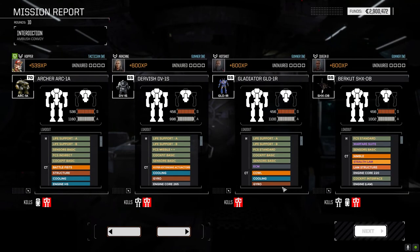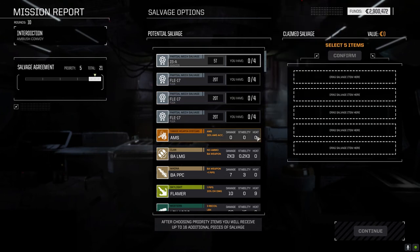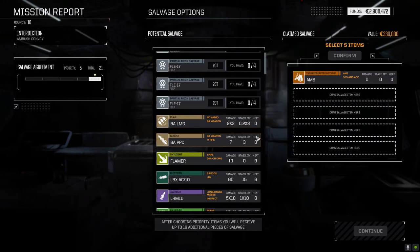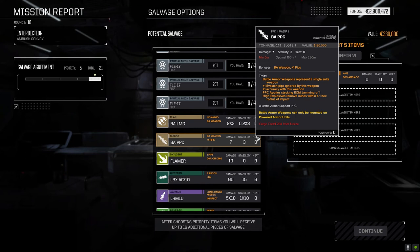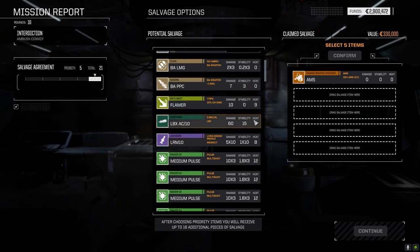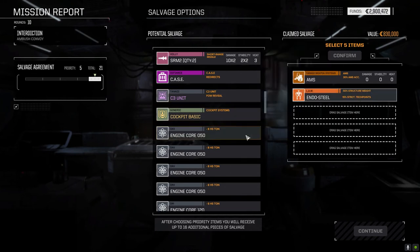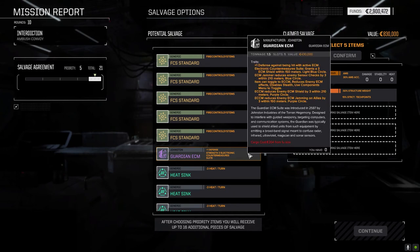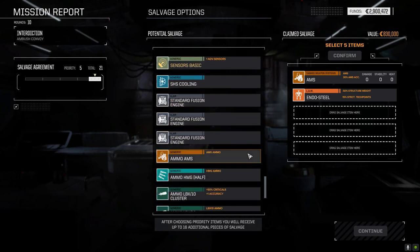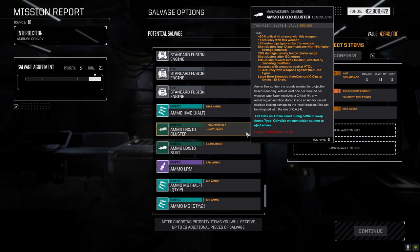Let's see here what we got. I don't want the Flea parts. A 5-ton Amazon — AMS, we need ammo with that. Let's bring that down. These things weigh 0.25, damage 7, 280 meters. Lots of flamers, LB10X — that's not bad. Four medium pulse lasers — that's a good possibility right there. C3 unit, Endosteel — I should probably take that. 250 core, standard cockpit, guardian ECM. There's the AMS ammo — 10 shots, 10 turns of firing.